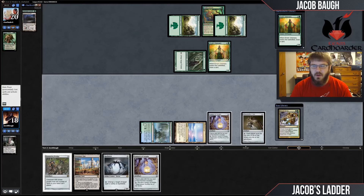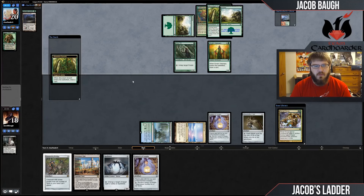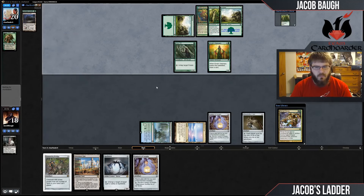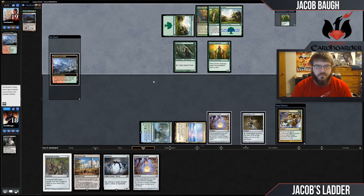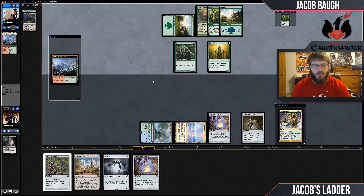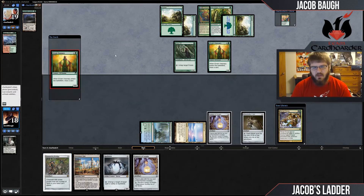I'm fine with my opponent drawing another Visionary — he gets another draw step, still not an important card. I would like to draw an Abrupt Decay as well. Next turn I'm actually going to play Spellskite and not the Bridge, because I'll have too many cards in my hand for Bridge to matter, and they could Wolf Run me and I can redirect it to Spellskite.